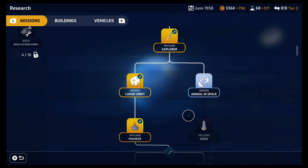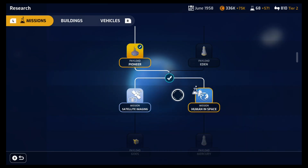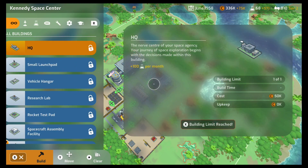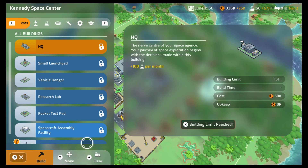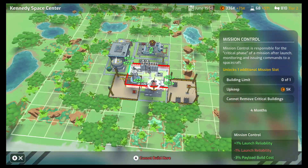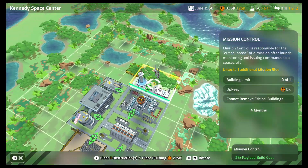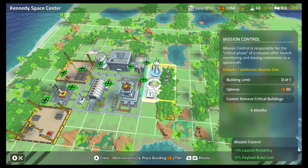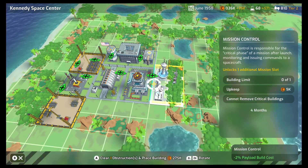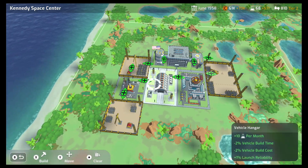We didn't have to do any research for that. Let's go back to research and pick something. Humans in space — oh, that would be cool! Let's get going on that. Let's visit our base — I can build another thing. Mission control! I definitely want to build that. We gotta find a place for it. Maybe this side, or up here by the lake. These stupid rocks are in the way — we'll put it right there. A lot of construction still going on at our base.